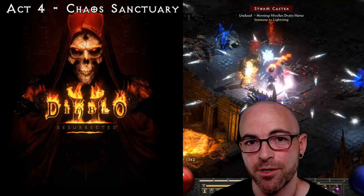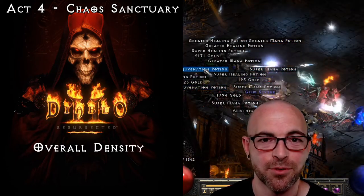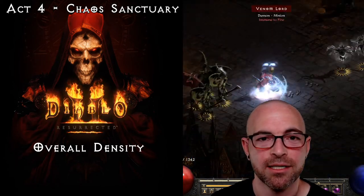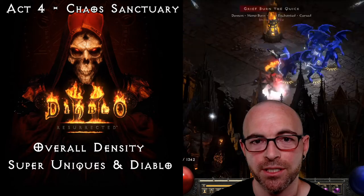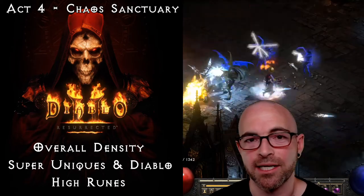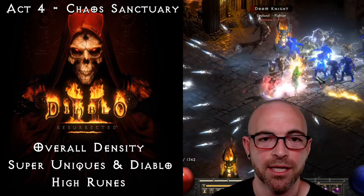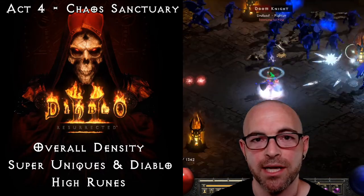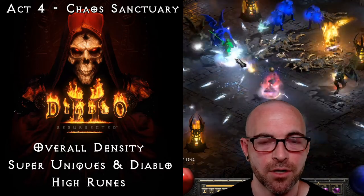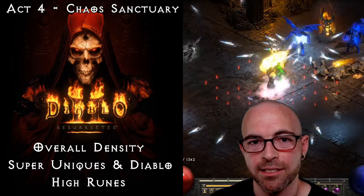The Chaos Sanctuary is a personal favorite of mine for three primary use cases. The first is the overall general density, inclusive of Elite Enchant Packs, in addition to three super unique seal pop bosses and the Lord of Terror himself, Diablo. Chaos Sanctuary is also an amazing area to farm for high runes, not only because of the general density, but because storm casters are plentiful in this zone, which are a classification of ghosts. We're also going to tease what's called the seal pop trick in today's guide.